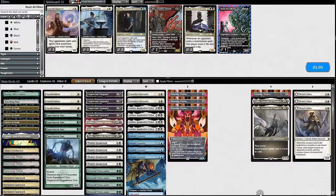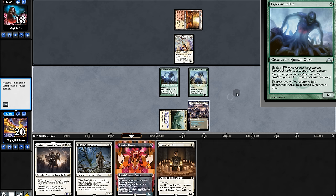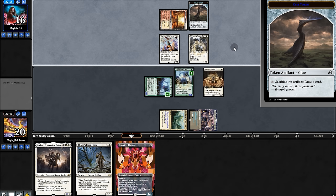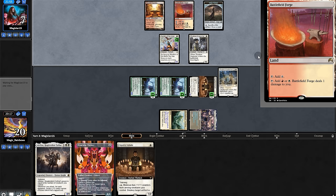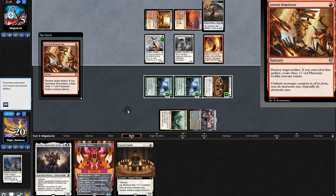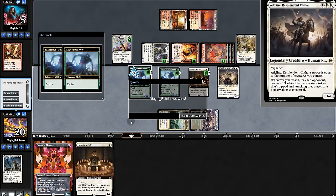Game two — bring in Brutal Cathar. Opening hand is okay if we can draw another land. Opponent plays Warden, another Experiment for us. Followed by Initiate to buff and get in for two. Opponent plays the Robber Inspector, makes an artifact to buff, stuck on one land. Not a land — we'll buff our board and swing for nine. Now we have a land, opponent plays a chumper, pings our lieutenant, makes three Goblins and locks things on, buffing all their tapped creatures. We play Adeline but it's a good seed for them — game three.